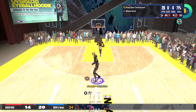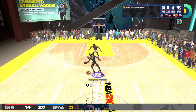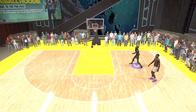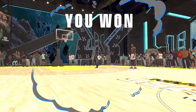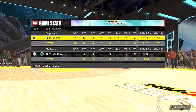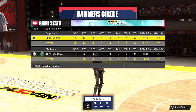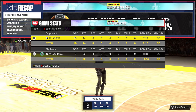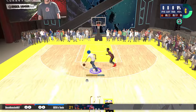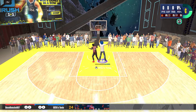With layup timing off, as a big for close shots, it's safer to hit opens because there's no chance of you ever miss-timing it. When it comes to contested close shots, it's pretty much the same in my opinion. I don't really hit reds or yellows with layup timing on even with pro touch, and when it's off it's the same situation — you'll hit some every once in a while but it's just not consistent.